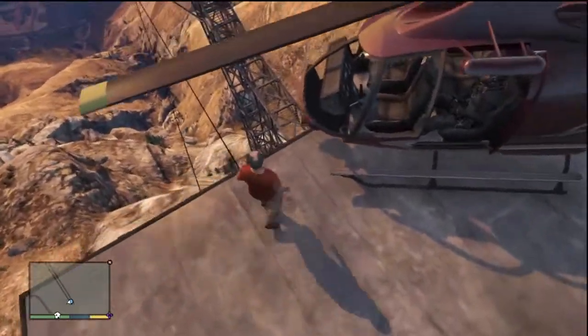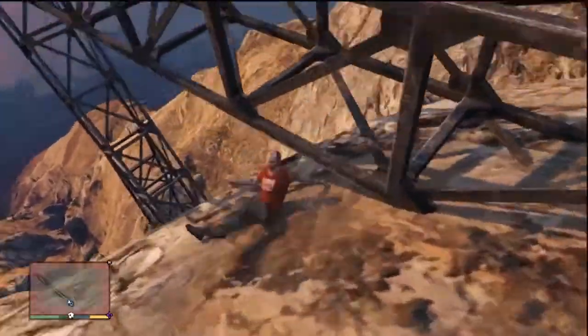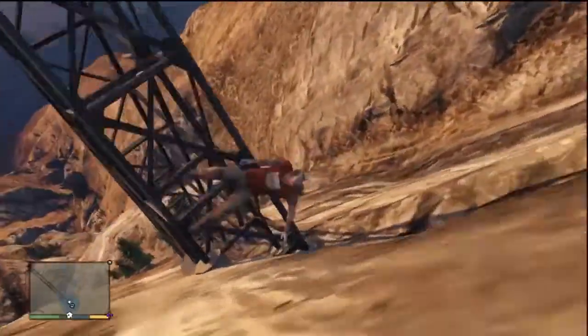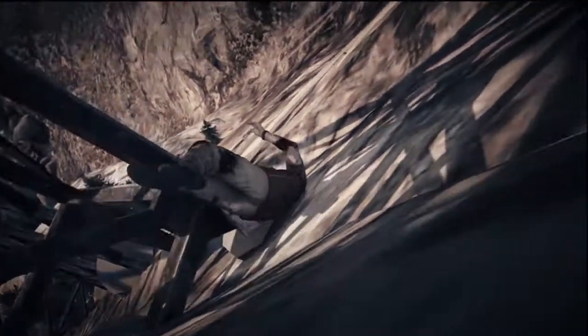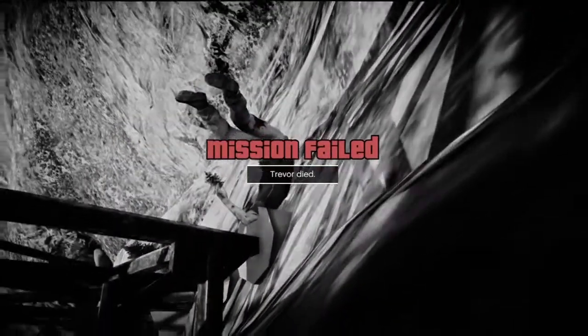Let's see if we can land on top of that cable car house. It's not exactly flat. On my to-do list is learning how to drive the helicopter better. And as a little added bonus right now, I was going to try to walk out to the end of that thing, but I guess it wasn't to be. Okay everybody, this has been Coffee Ketchup. Thanks for watching. Next time, we're going to get that cement truck up the mountain. Bye.